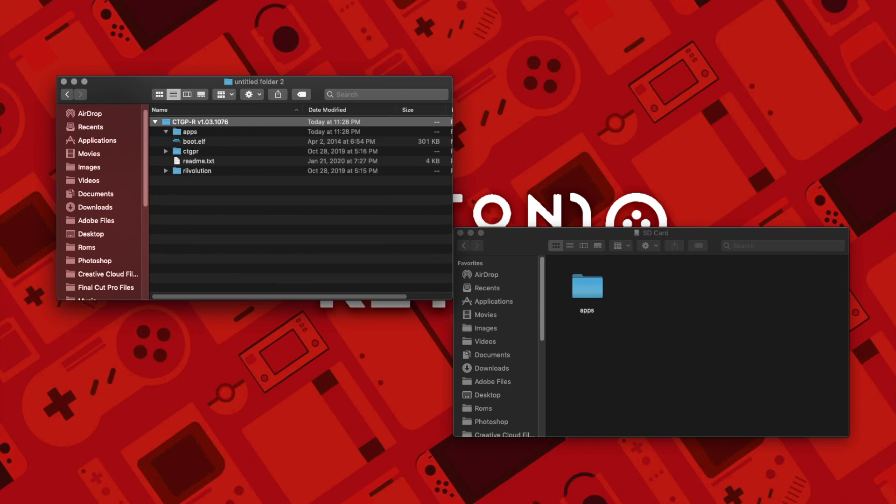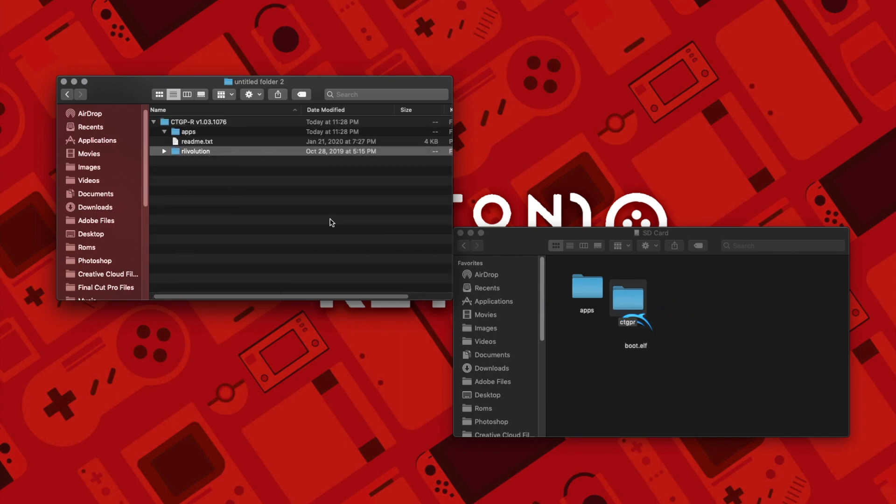Now take the boot.elf file and put it in the root, as well as the CTGPR folder, which houses most of the files that make up the game. Then put in the revolution folder — and there you go. It should look something like this. You can put the readme text if you want, but you don't really need to.